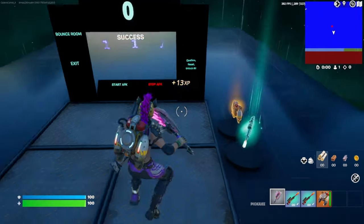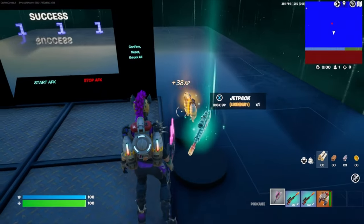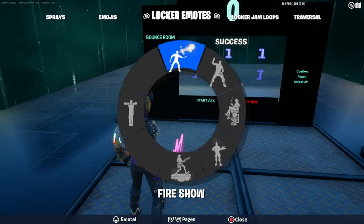Just like that, the AFK XP is rolling in. If you didn't already, go ahead and grab a sniper and a jet pack — you're going to need it. Now stand right here on this corner plate and go ahead and emote.